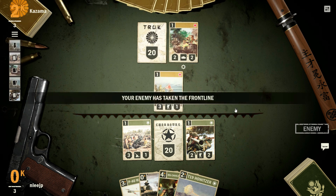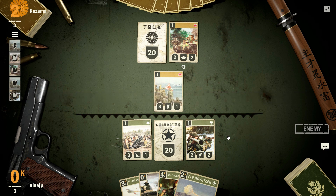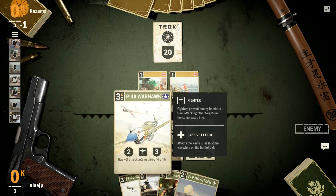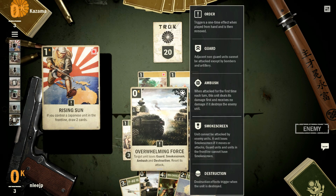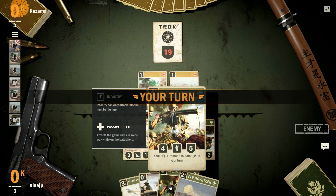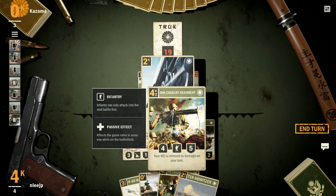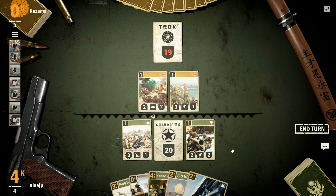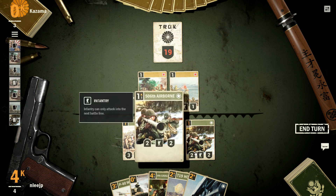It's too bad the tutorial doesn't give you an opportunity to try out the Japanese, but I'm sure we'll cover them in a future video. They're charging the front line, so we're going to need to do something here. They played a card with that tank down and actually damaged their own HQ, which is kind of interesting.